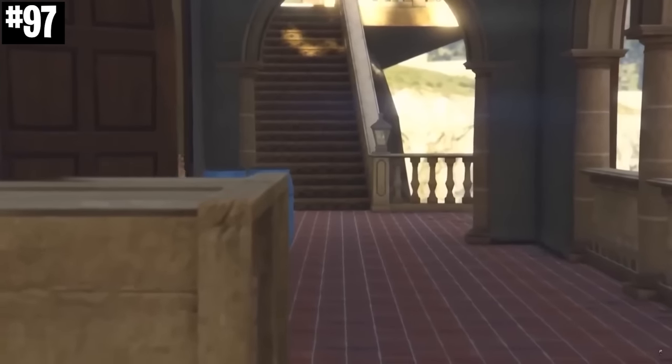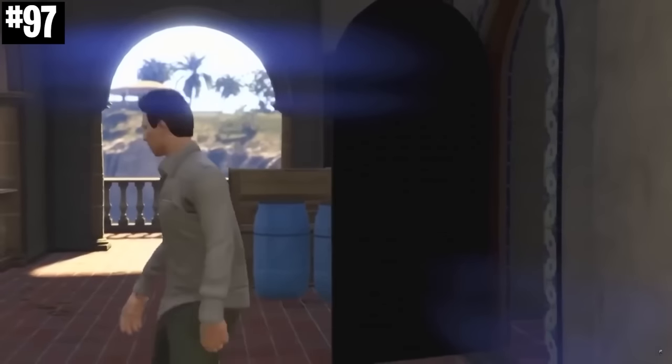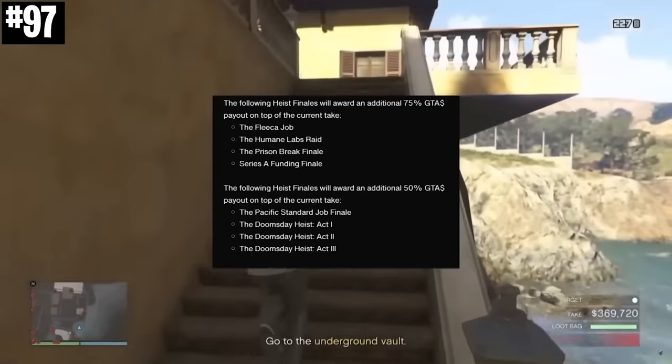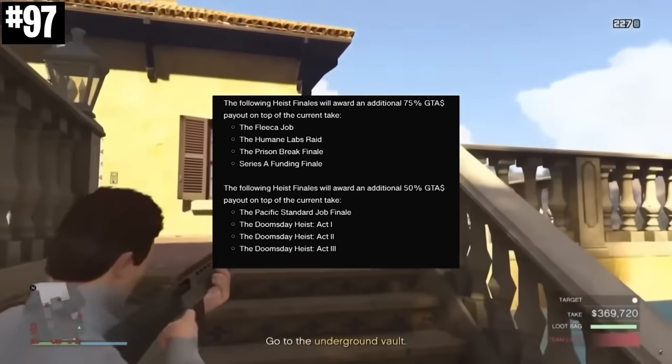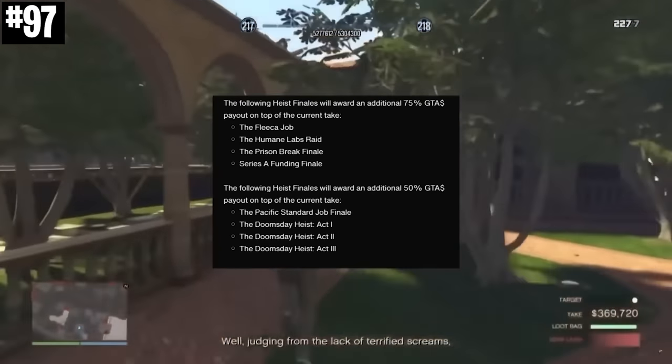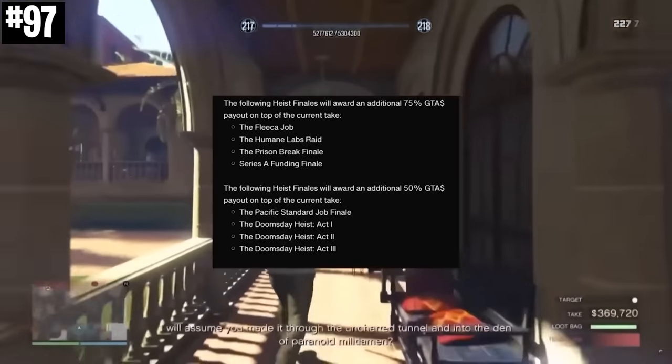After millions of players complaining, finally in 2022, Rockstar Games buffed almost all of the heists in the game. They gave a 75% pay increase to the Fleeca Job, Humane Labs Raid, Prison Break, and Series A Funding heists, and a 50% bonus to the Pacific Standard and Doomsday Act 1, 2, and 3.